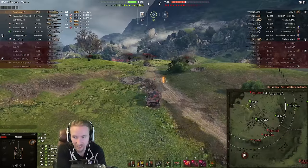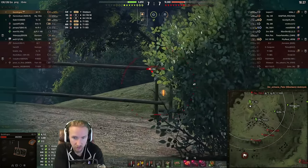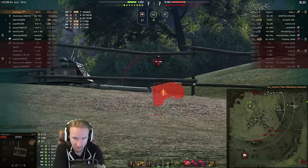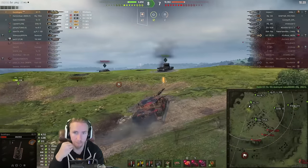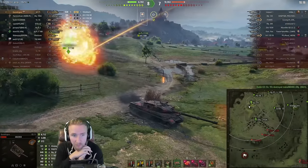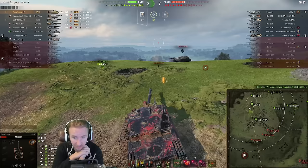We clutch a shot into the Minotaur — you can see the flick of the wrist there. We had to do that as quickly as possible. It looks like the 268 Version 4 presumed the Minotaur was going to deal with us, and now they're in a tricky scenario getting locked down by the VZ55. Suddenly we are back into this game — but not by much. We're up by one tank but still down by 3,500 hit points.